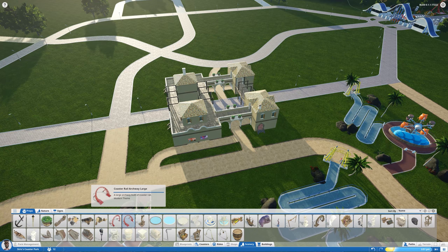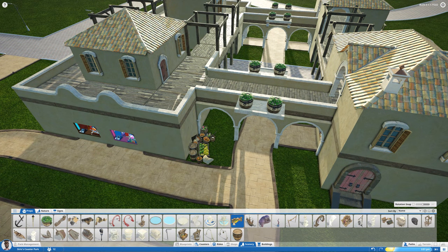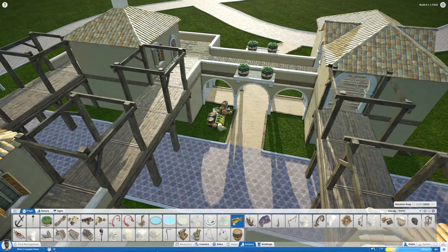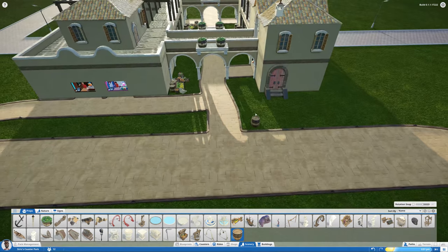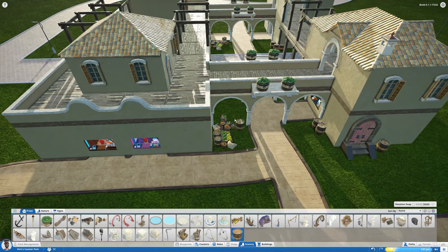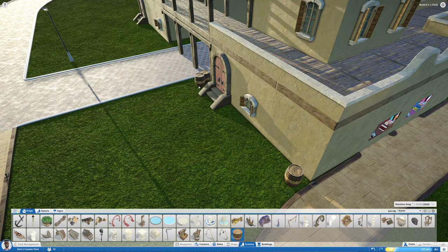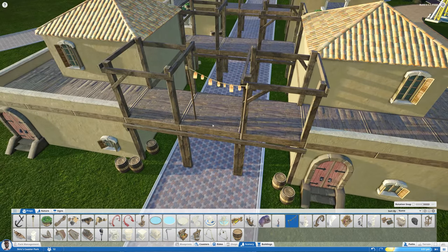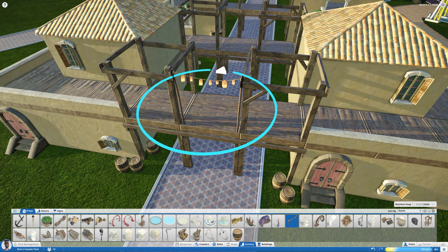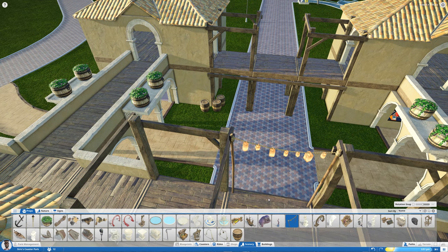Let's just add a few more decorations. There are so many things to add. I'll put down this fruit stand here and rotate it. Let's add some barrels for good measure — those are always needed in this type of environment. A few more down here, and let's put down some lanterns too. I reserved this spot specifically for them so we can have some night lights illuminating this courtyard.